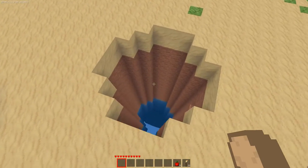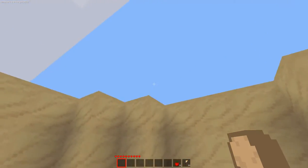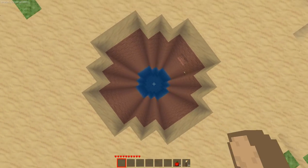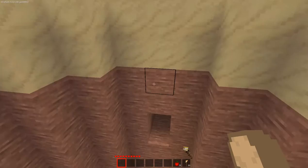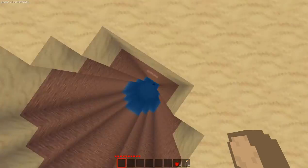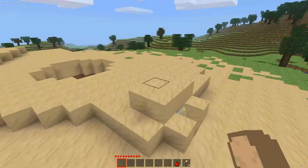Essentially how it works: first you have a giant pit — you can make it in whatever shape or size you want. Right here I just used the iron TNTs from the new quad to blast a huge hole down. Now let me show you the actual main part of the trap. I have here kind of a little embankment.